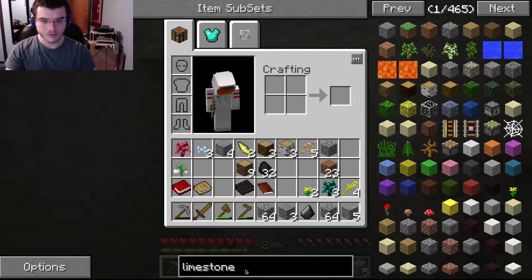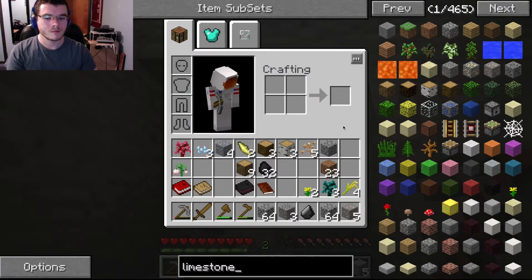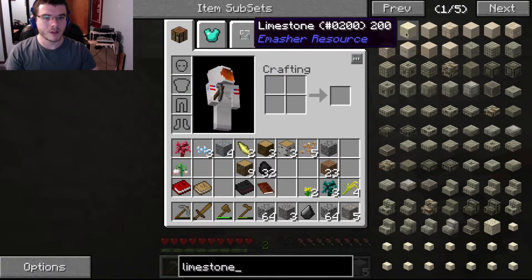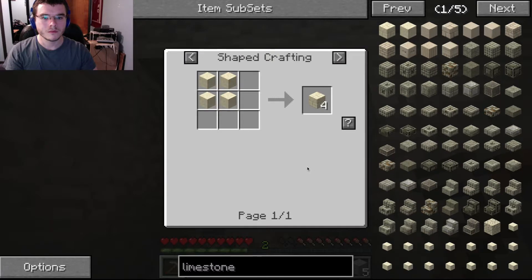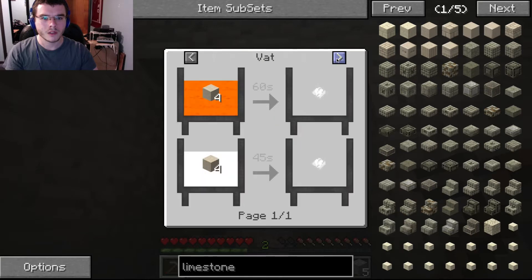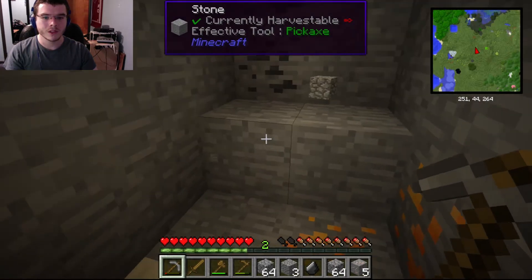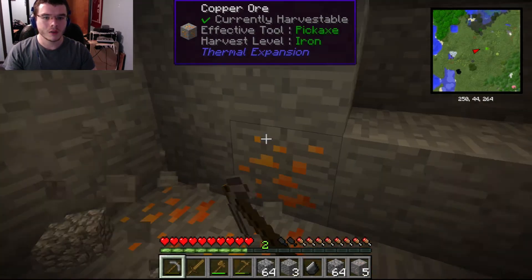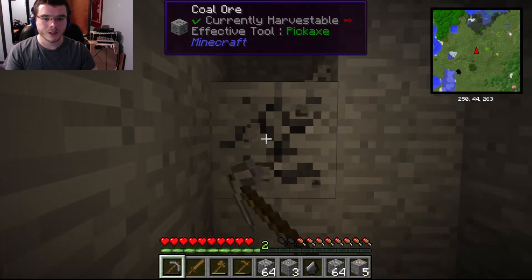Limestone... there we go. What is your use? Limestone bricks. Turn it to quicklime. Smell 3. Okay, some stuff. Nothing I would probably use, but it is used for some stuff, so there you go.